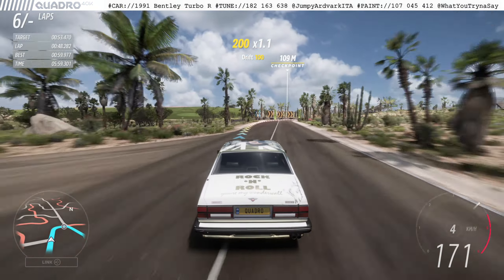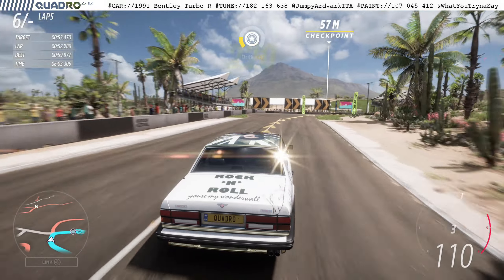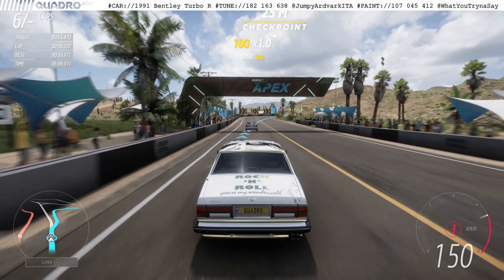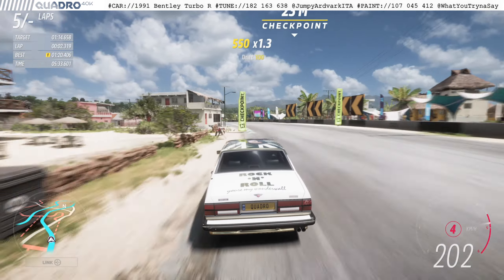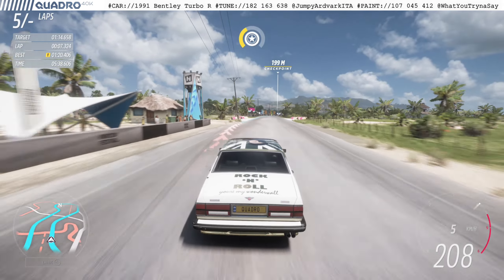I then moved on to Player Azul Circuit, which favors more powerful, faster cars and is considerably longer than Emerald, but the same result. I couldn't get closer than 5 seconds to my own best time in B-class.